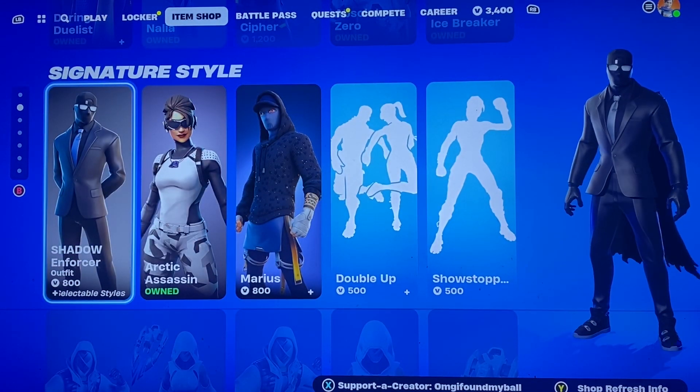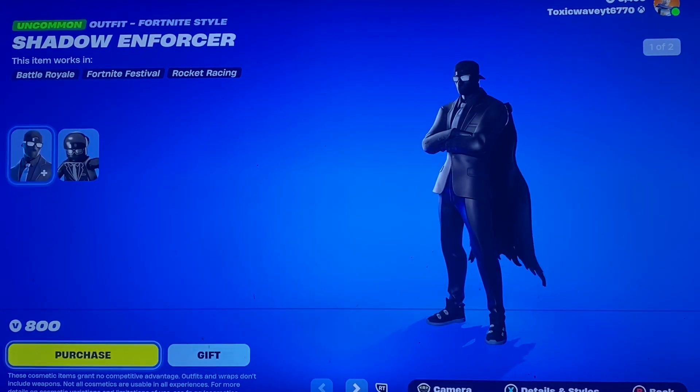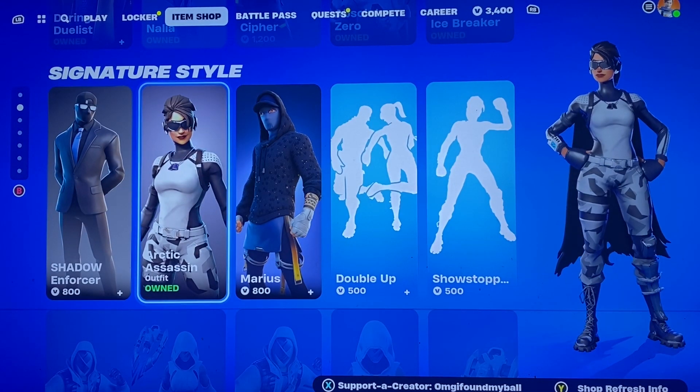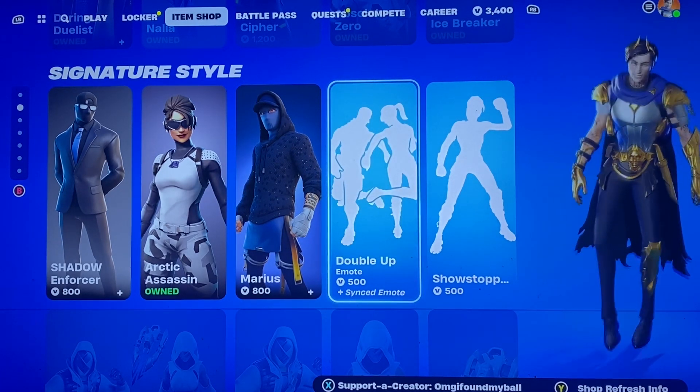Signature Style section — we got Shadow Enforcer. He had a different style. I don't like how they did him single though, because I feel like getting him is kind of pointless if you don't have the ghost one. We have the Arctic Assassin, the Marius skin, and Double Up which you could do with a friend.